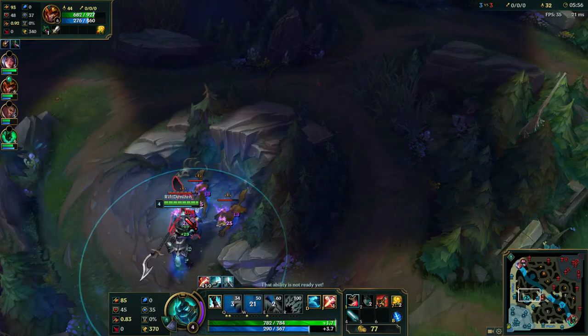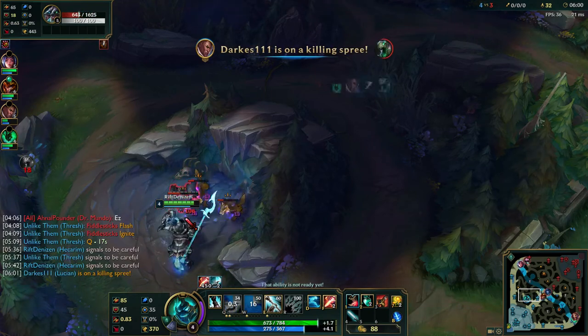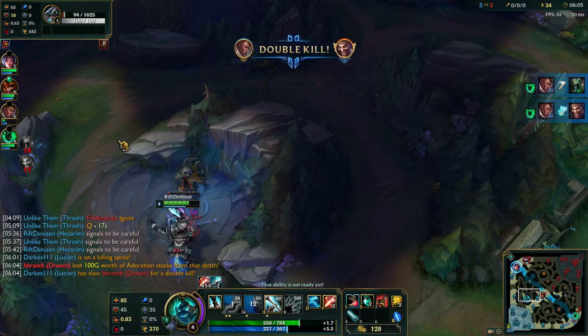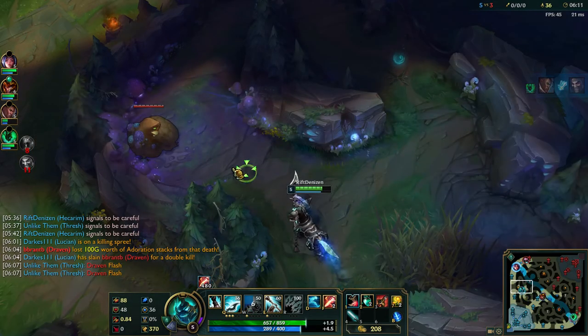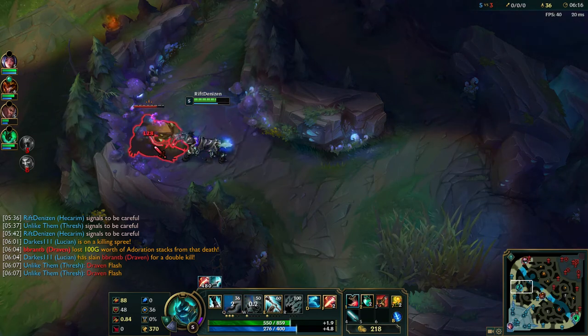The whole delayed EXP crap is really bad for junglers that need the level 6 power spike — like, oh, I don't know, Hecarim, or Vi, or Nocturne — there's actually a list, who would've guessed? And I do have to give a special shoutout to Diana. If you didn't know, she got a buff, wink wink, in the newest patch.